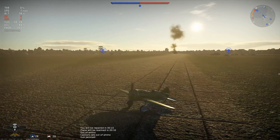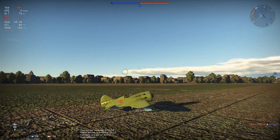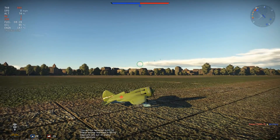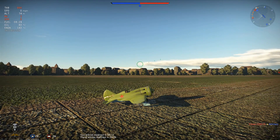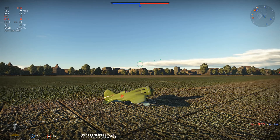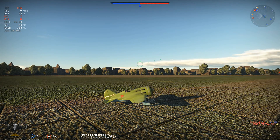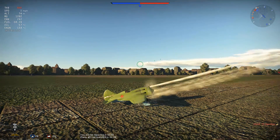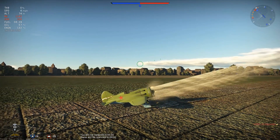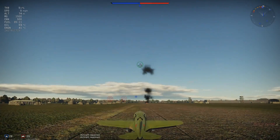At the bottom right of the screen there's an SBD shooting ground targets — standard ground attack stuff. Then the Spitfire crashes. Earlier I said there were three enemies left but there were actually four — I apologize. With the Spitfire crash, that now leaves only two enemy aircraft.